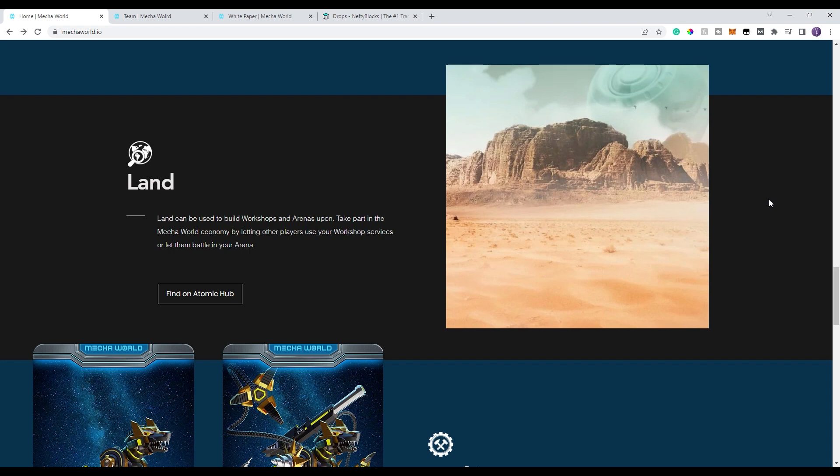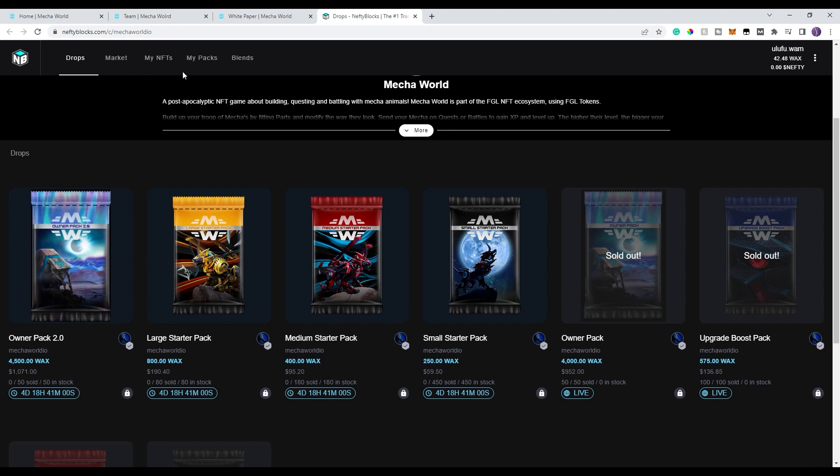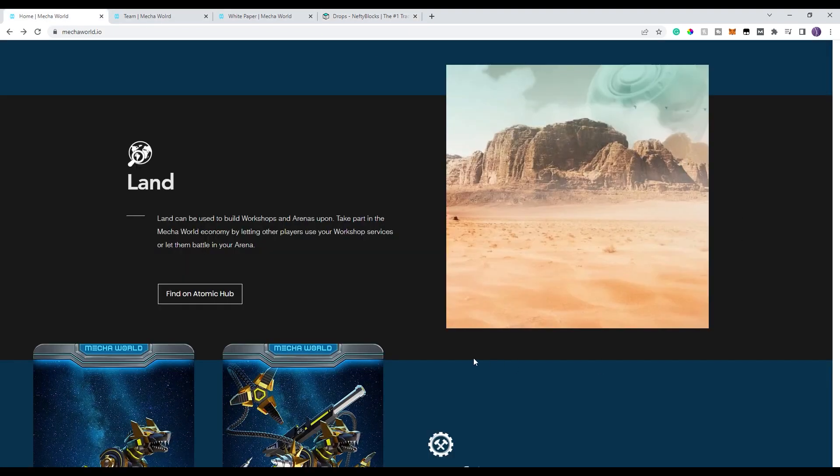A little bit of a hint on this one: it is not too late to get land. They have a special pack — this is the sale that's going on tomorrow. One of the packs does come with land. It's expensive, so keep that in mind — it's probably more of a whale pack. But you still have the ability to get land, or you can go ahead and get it off the secondary market.